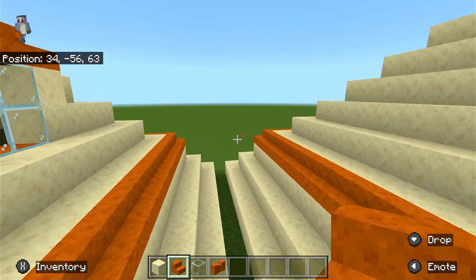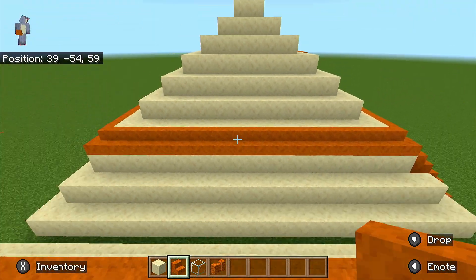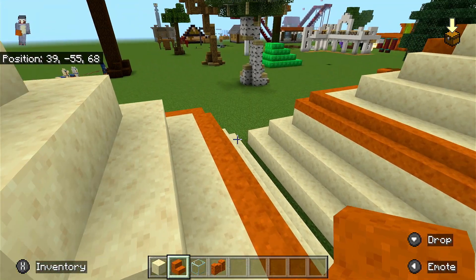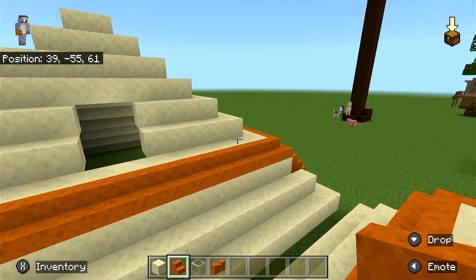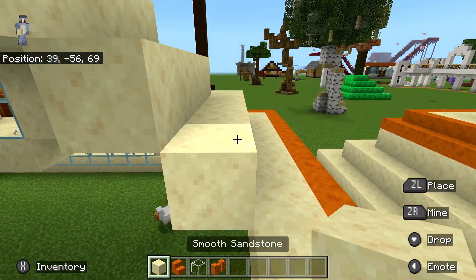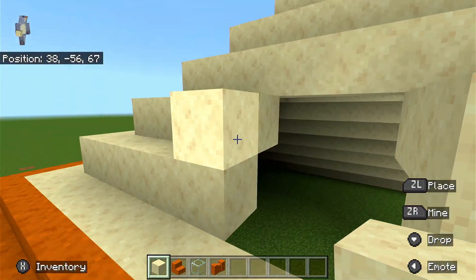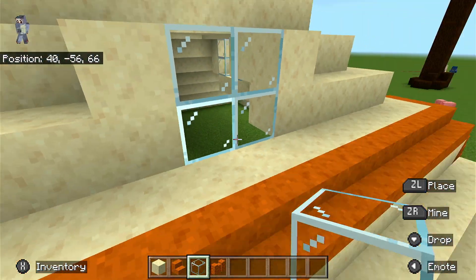Now we're gonna go on to the side windows. This is how I made them: basically what you're gonna do is find a point where you want to build it, do a four block gap like this, and then put the blocks two blocks up here on the two corners.